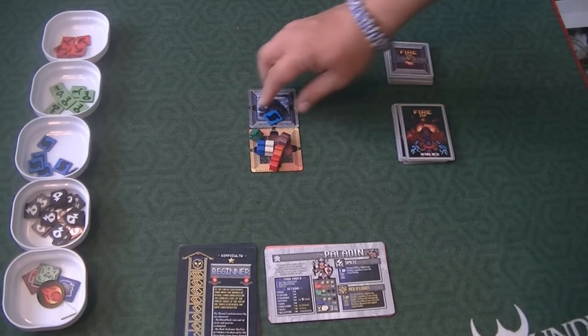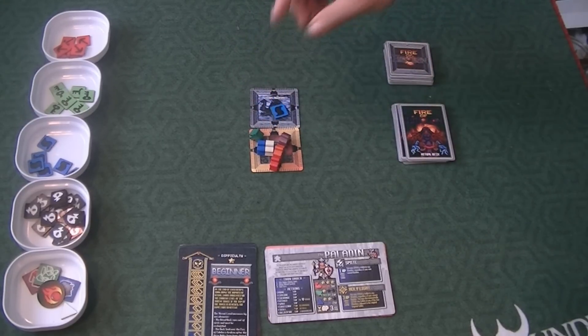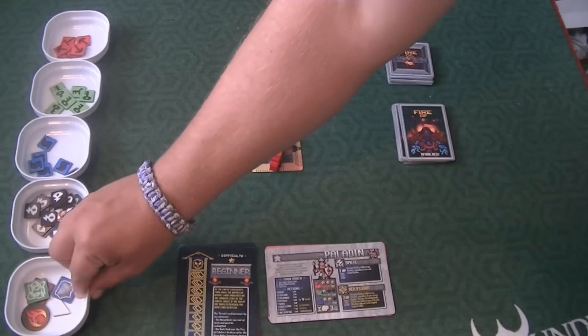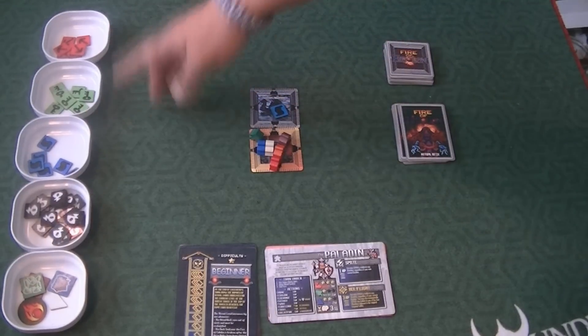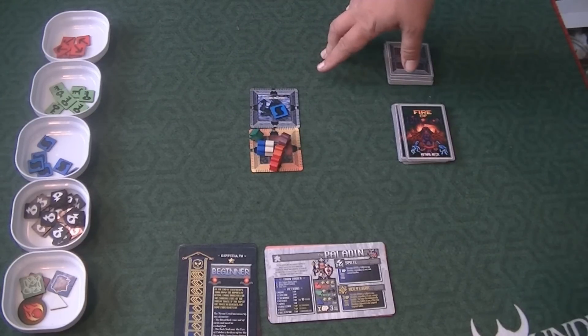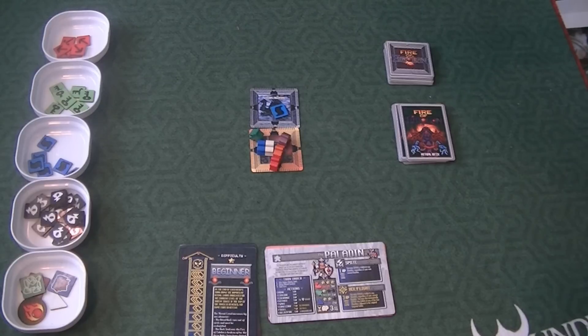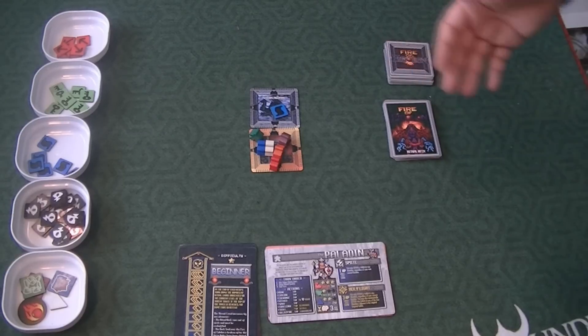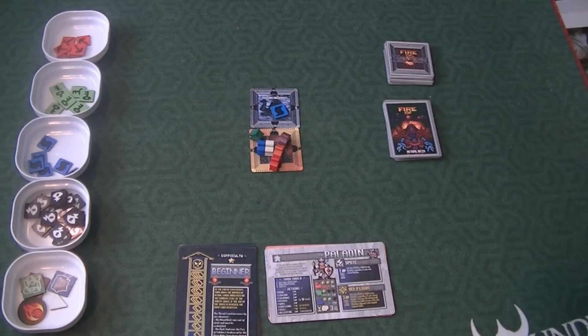You need at least six pieces to turn them in at the altars to destroy the artifacts. There are only seven of each one, so what that means is you can lose one, but if you lose one more, you're done — you can't possibly win the game. That's the source of pressure and anxiety that this deck creates.